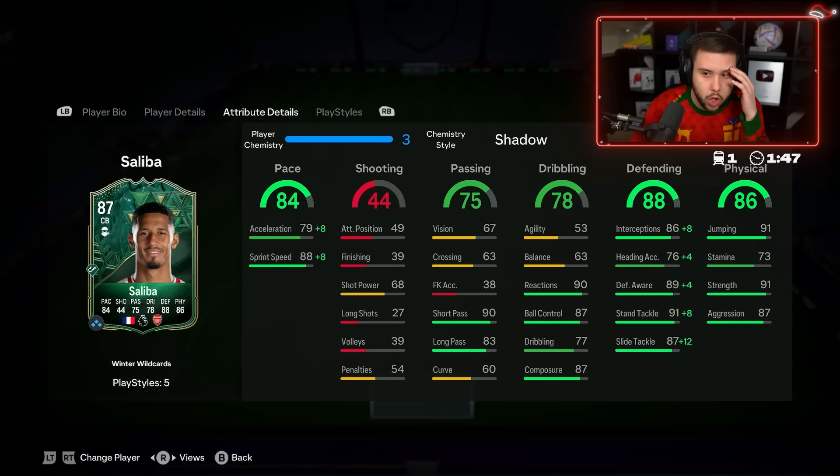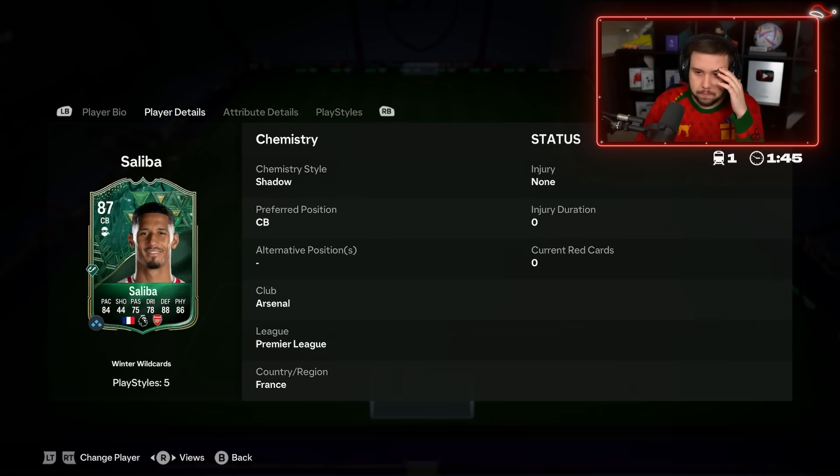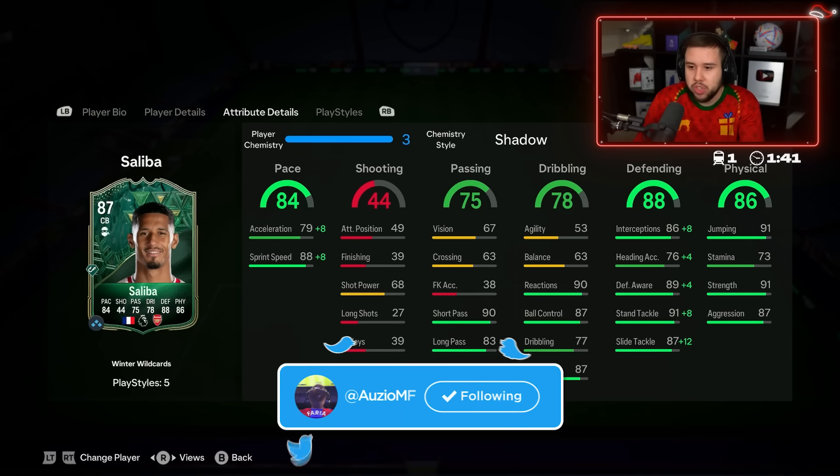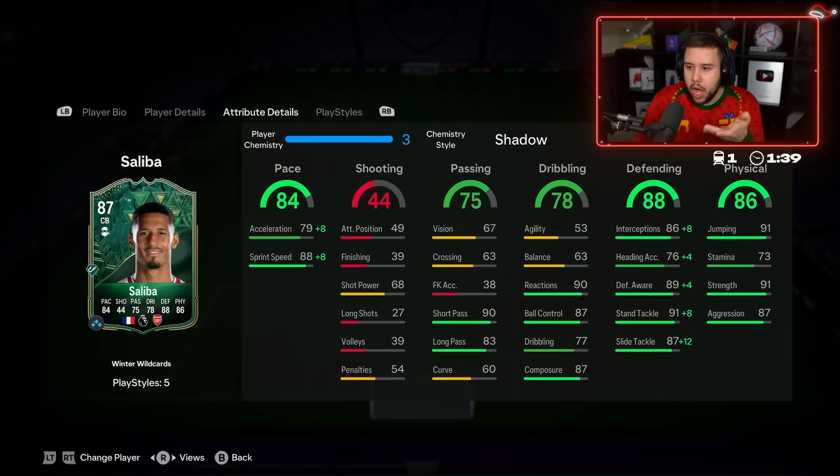This Saliba card — how this card is 300,000 coins, I don't know, man. I've stuck him on a shadow chem stall. He looks unreal. I don't know why he's 300,000 coins. I reckon this card will be one of the best center backs in this game, but we will see how good he is in game.